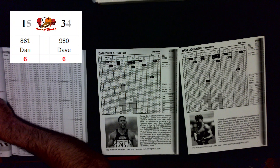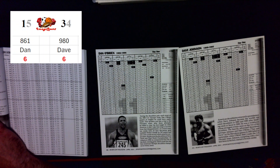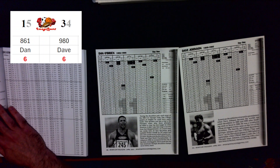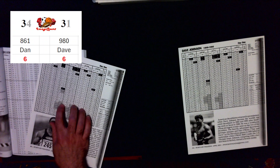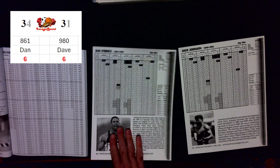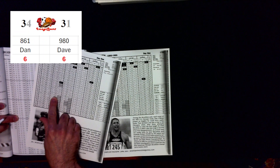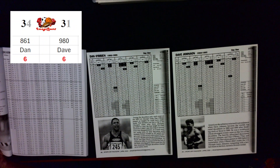Now comes our second event: the long jump, with three attempts, and the furthest distance counts. For their first attempts, we're going with average. Dan rolls a 34 for his first attempt at the long jump, but there's a gray box — that means he scratches, going over the line before he took off, so he does not get a distance for his first jump. Dave rolled a 31, and so on average, that's 24 feet and 2 inches.